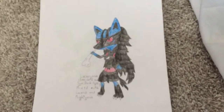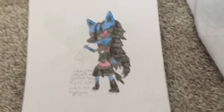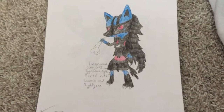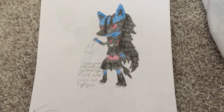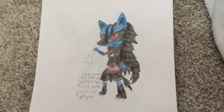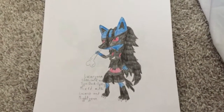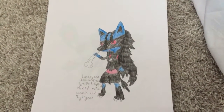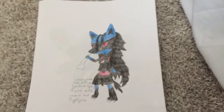Here we go! It's a little blurry. The first one is Lucarina, and it is a dark fighting type mixed with Lucario and Mightyena. I don't know about you guys, but it looks like a pretty good Pokemon to use in battles, but when catching it, it might be a pain in the butt.